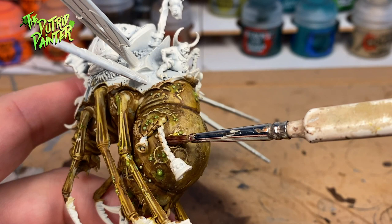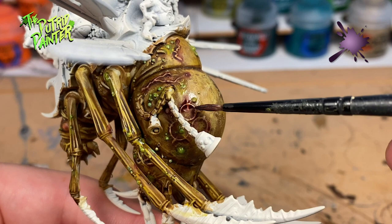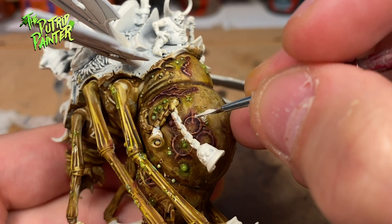On to the wounds and scars. First I wash them with Carroburg Crimson. To make the wounds look more festering I wash them with Druchii Violet. And to really make them stand out I highlight the wounds with Pallid Wych Flesh.